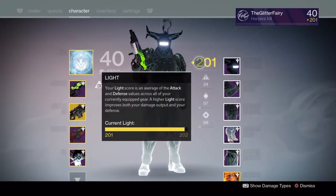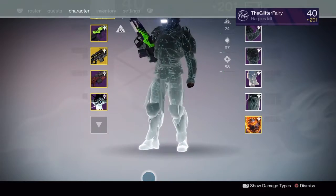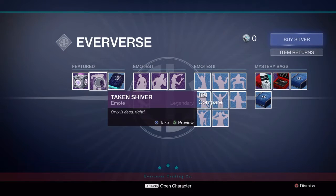Freaking awesome light level — look at that, 201! After you have gotten all these pieces of gear on, you're going to need to go see Everest. If you look up in the top left over in the featured section, you have the Taken Shiver.